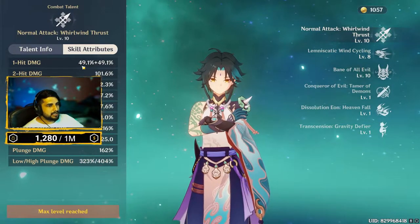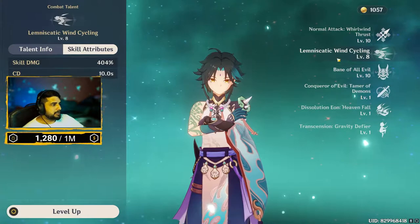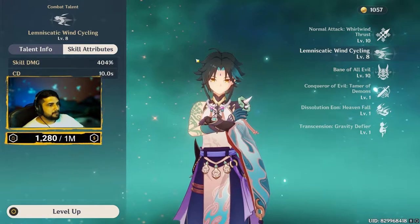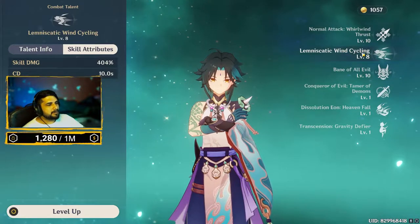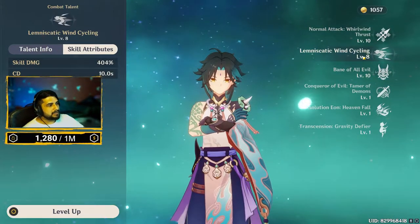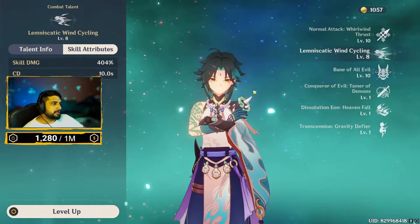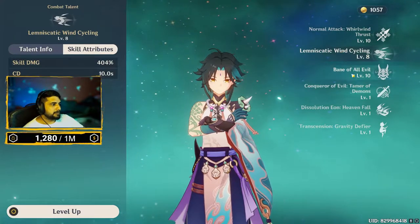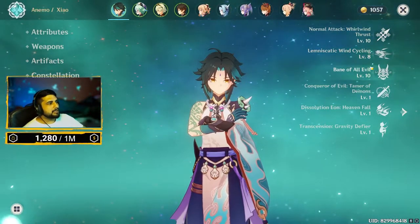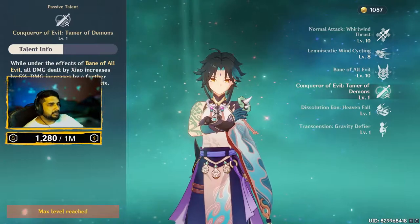For his normal attack at level 10, the first hit gives 49% scaling, then 101, 102, and so on. His E also scales — I haven't leveled it to 10 yet, haven't triple crowned him, just double crowned. His E deals damage and recuperates energy while cycling through characters to get his ult back. It has good scaling at 404% on level 8. Talent priority should be normal attack first, then ult, then E.